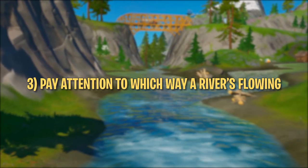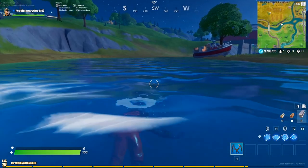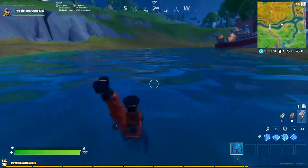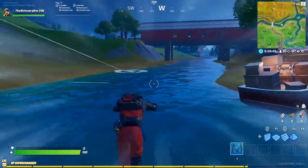Tip number three: pay close attention to which way a river is flowing before you try and swim in it. Though you can swim in any direction you want in a lake, swimming the wrong way in a river is extremely slow and won't get you anywhere fast. If you really have to swim against the current, even speed swimming in the wrong direction can be pretty slow. It's great exercise, but it's terrible mobility.